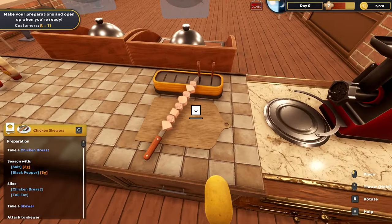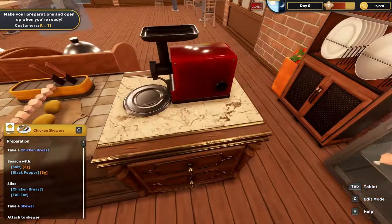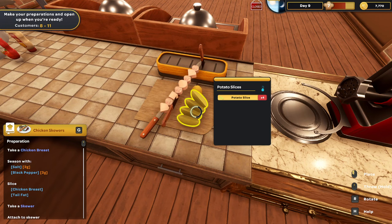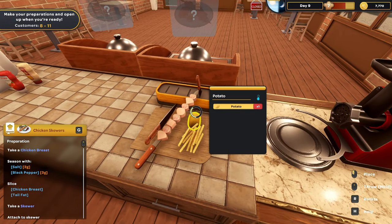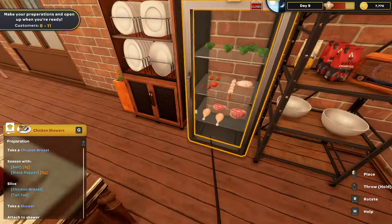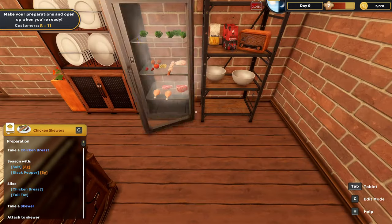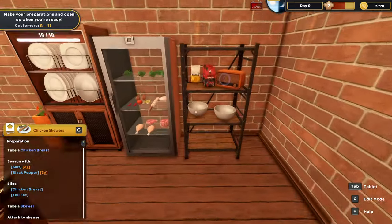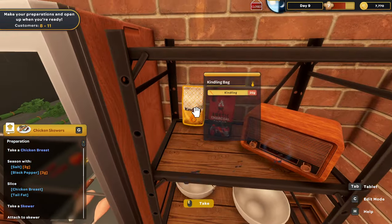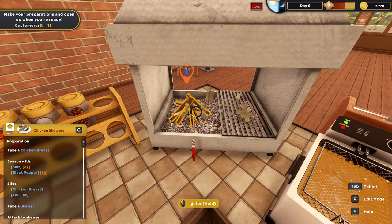We've got some chicken skewers here and some tail fat set down. Let me grab the tail fat, grab the skewer, put the tail fat on it - this can stay out for the moment. Grab our potatoes, get these out, and we'll have these ready to go. All the prep work involved in getting your orders done. One set of wedges, one set of little fries - more slices - and now we've got fries again. Open this up - you can go in there, you can go in there. Going to turn the fryer on, grab some charcoal and put it in, grab some kindling and put it in. That is good, we're going to get that started up.